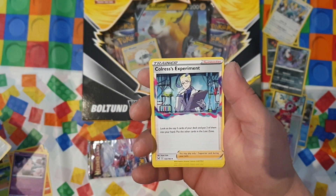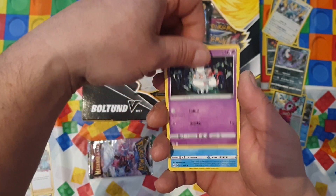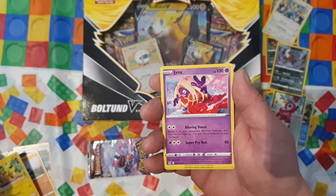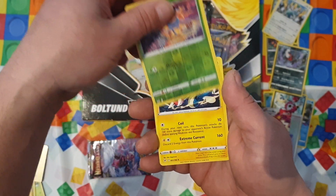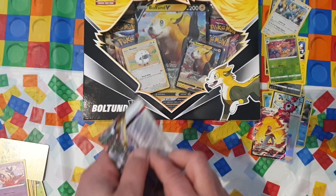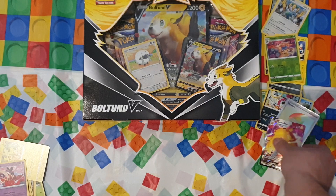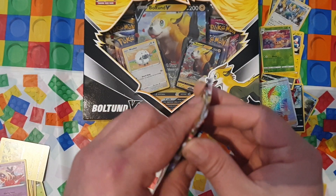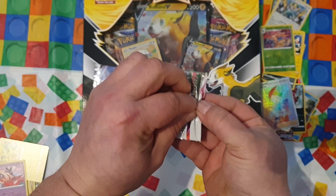Bronzong, Colress's Experiment, another Komala, Snova matchup, Pikachu, another Jynx, a reverse Gloom, and Electross. Fair enough. I'm so happy about the Pikachu V-Max and the Rainbow Thornton - I just love these! And that's the last of the six from the two triple booster packs.